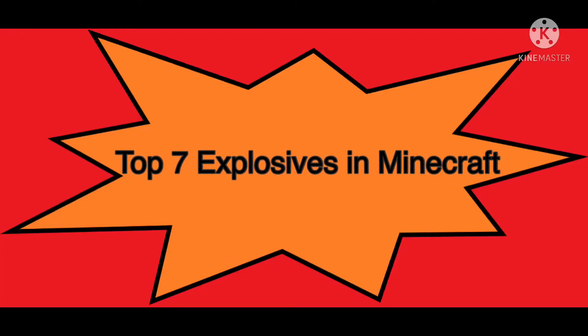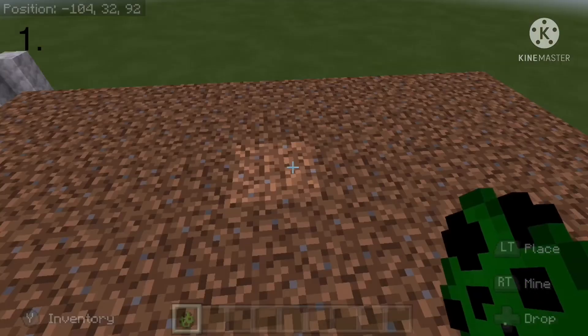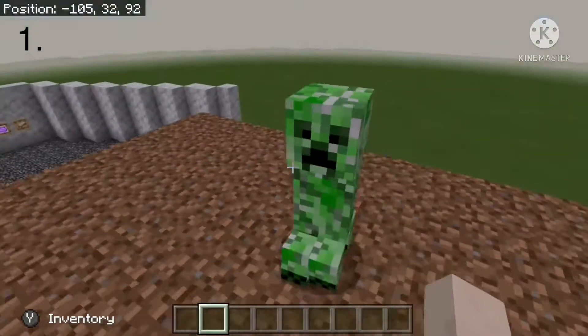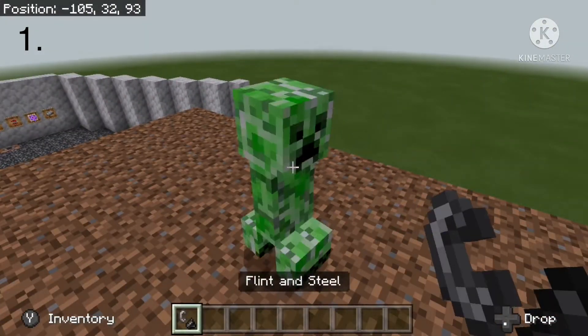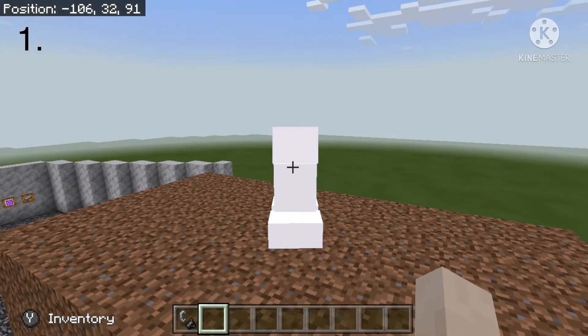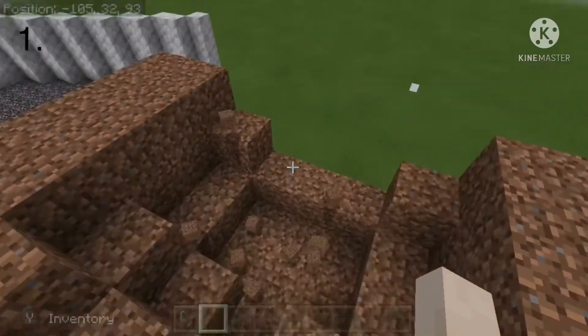These are the top 7 explosives in Minecraft. Number 1 is the creeper. In Minecraft, the creeper is a hostile mob which, when either lit by flint and steel or gets too close to the player, it will explode. This explosion radius is pretty good, but not the most explosive thing in Minecraft.